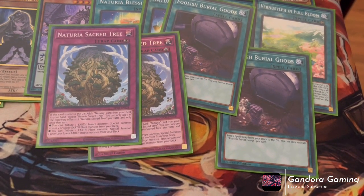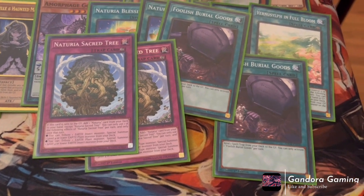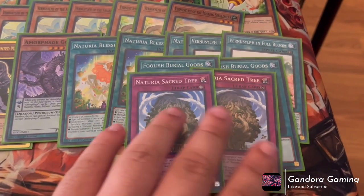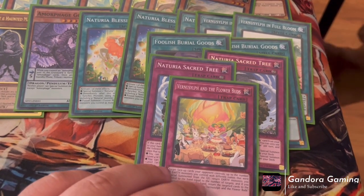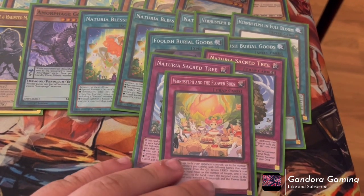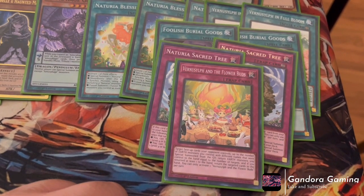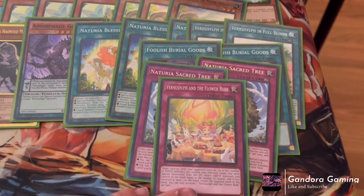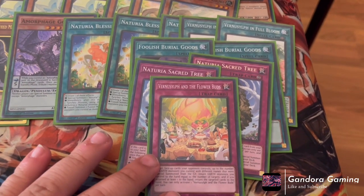Sacred Tree's in-hand effect isn't the worst but you definitely don't want to see it in hand, which is why we play as many ways to send it to grave as possible. Finally for our last card we play one Vernalizer of the Flower Buds. We're putting so many Vernalizers that we can easily search this card out in combo, and we end on like five Earths anyway. This card basically reads Compulsory Evacuation Device — target face-up cards your opponent controls up to the number of Earth monsters with different names Special Summoned from the graveyard, which is the whole Vernalizer gimmick. For every Earth monster returned to you, you return an opponent's card, letting you push for game.